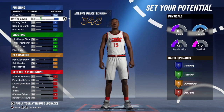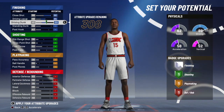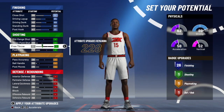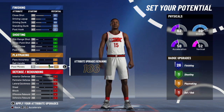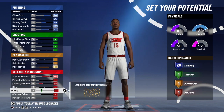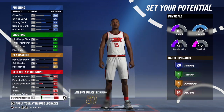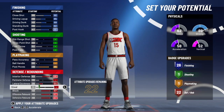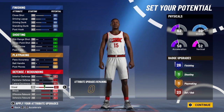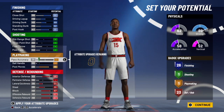For the attributes, it's going to be very simple. You guys are going to want to max out all of your finishing attributes, which will give you 26 finishing badges. I'm not really going to touch the shooting because obviously Wilt wasn't a shooter. I only touched the post moves in the playmaking section because Wilt did get most of his buckets in the post. And finally for defense, you're going to want to max out your interior defense, your block, your offensive and defensive rebound, and then make your lateral quickness a 54 and your steal a 61.